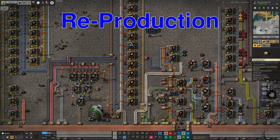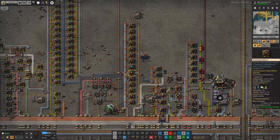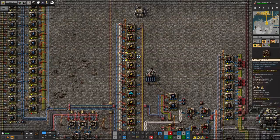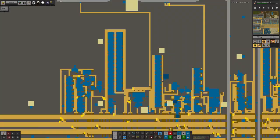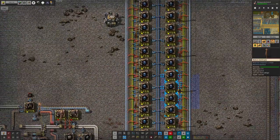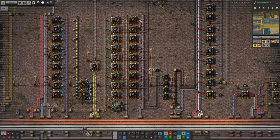This brings me on to the next step: upgrading all of the productivity modules in all of the science production down here on Norvis in order to boost productivity as much as we can. I put all these in and thought I'd better beacon them as well to keep the machines running quickly, because productivity modules slow them down quite a bit. This one is running at 0.25 - quarter speed, the absolute slowest they can go - whereas the beaconed ones are back up to three times crafting speed, almost two and a half times normal speed.